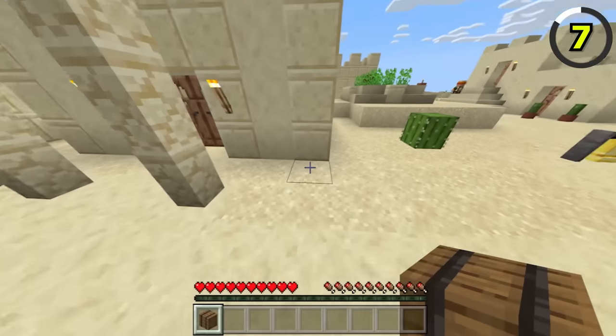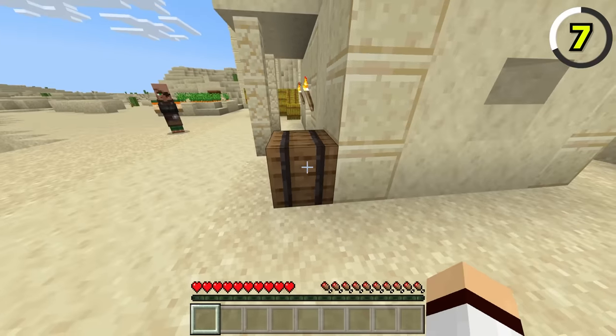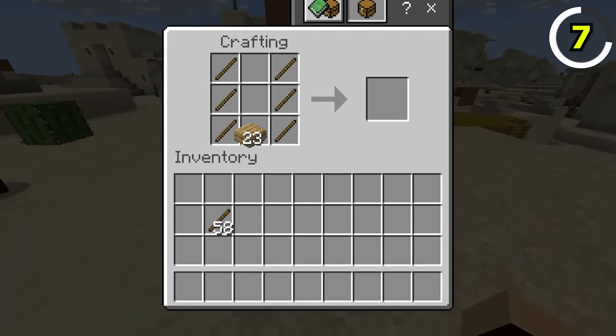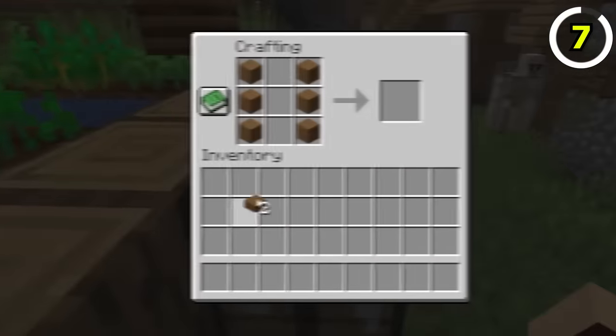This is a cheap barrel, and this is an expensive barrel. Despite being the same block, Mojang decided that barrels in Bedrock would have a much cheaper recipe, as they require sticks to craft instead of planks.